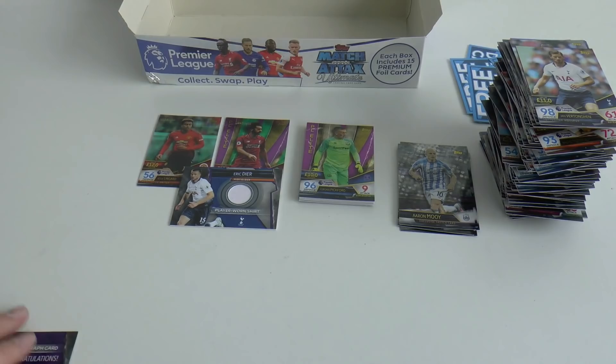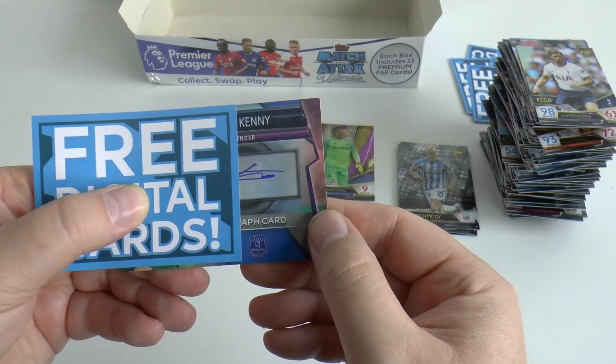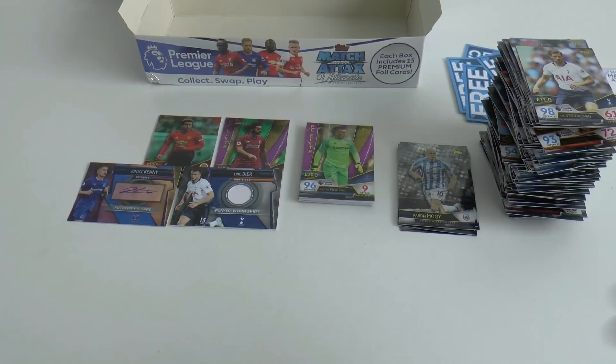Let's find out. Is it Gary Cahill? It's Everton — John Joe Kenny! The youngster John Joe Kenny autograph card. Not a fantastic autograph unless you're an Everton fan — then it would be an amazing card. That concludes the entire display box opening for the Match Attax Ultimate Collection. Hope you guys enjoyed it — smash the like button and I'll see you in future openings. Adios!